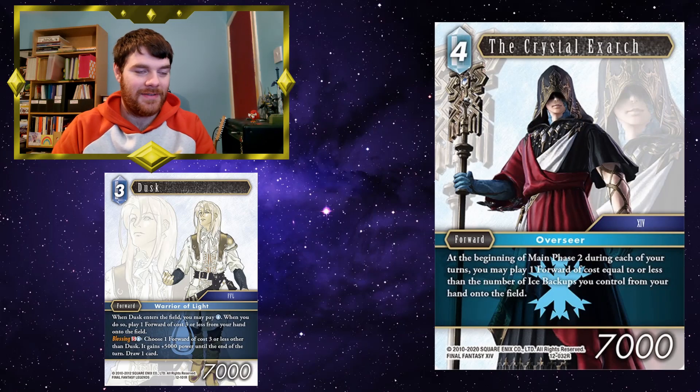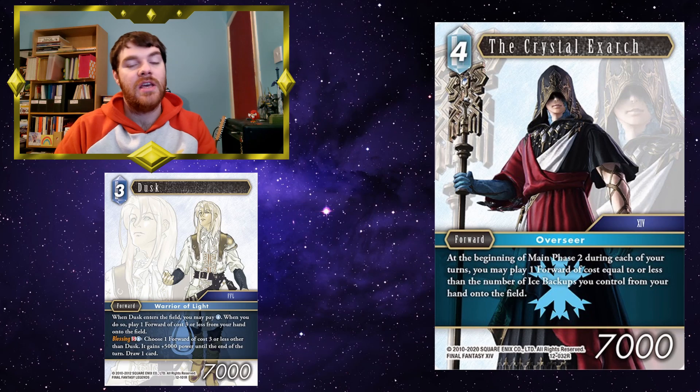The Crystal Exarch for the first time in this video — at the beginning of your Main Phase 2, during each of your turns, you may play one forward of cost equal to or less than the number of ice backups you control from your hand onto the field. He is dependent on your ice backups but can play a forward of any colour, which is fantastic. If you've got one or two water backups in there, you can bring in Dusk for free off the Crystal Exarch, and then pay the 1 water to bring something else in — so you're paying 1CP effectively for Dusk and something else, which is really, really good.